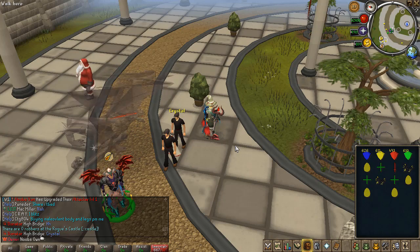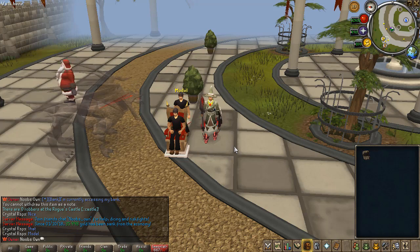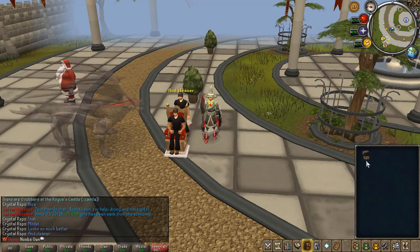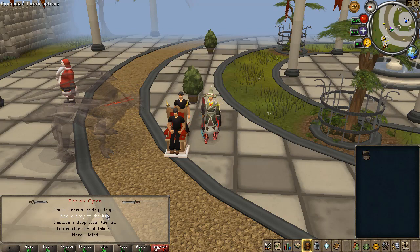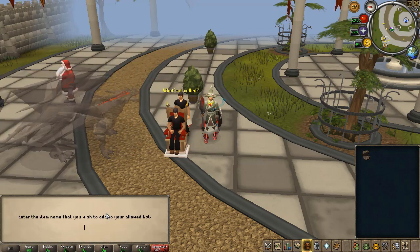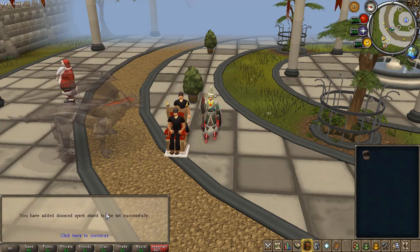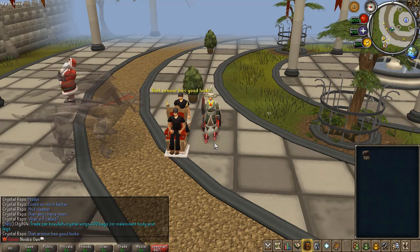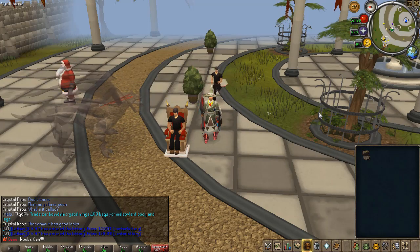Before we end the video, there is just one more thing I want to show off — the automatic loot banker. This basically works by adding something to the list. For example, if you add doomed spirit shield, and you get a doomed spirit shield drop, it would automatically send the drop to your bank, which is really nice. You can basically AFK anything, and you can also do some wilderness tasks. Just make sure anything on your list is your plus one, so if you get PKed while doing wilderness bosses, everything will be sent to your bank and you're still saved.